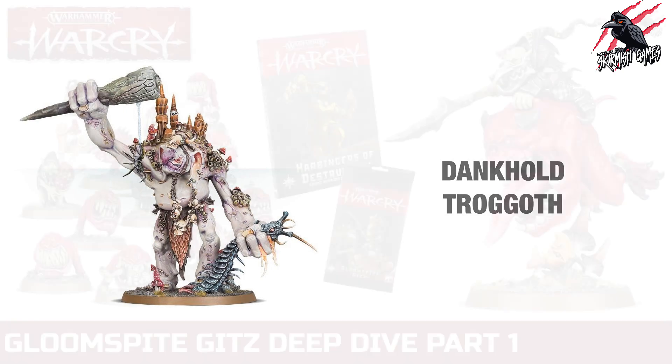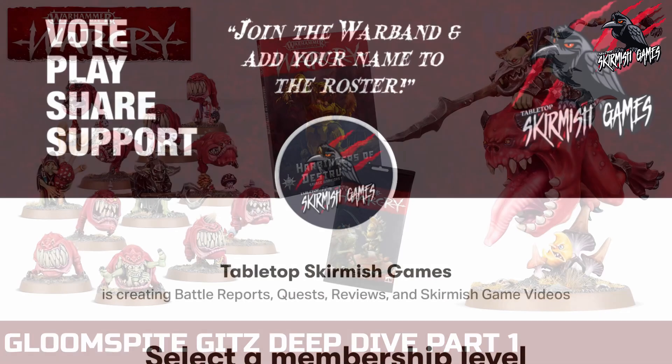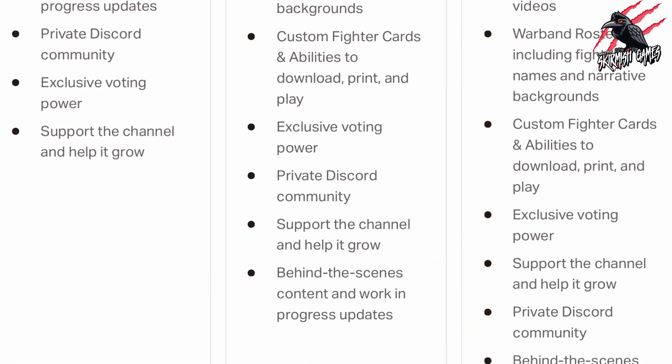I think the Gloomspike Gits are awesome — great miniatures, great sculpts, real character, and a great narrative. I'd love to hear what you think about them. Do you already play them in Age of Sigmar? Which models would you bring into your warband, and who would be your favourite leader? I'll put links to all the different sets at Element Games in the description below — that's an affiliate link but it won't cost you anything extra; in fact, you can save up to 20% on all your game products.